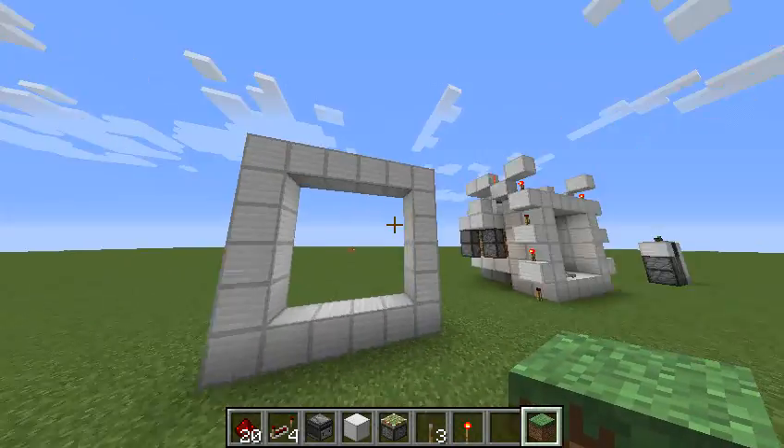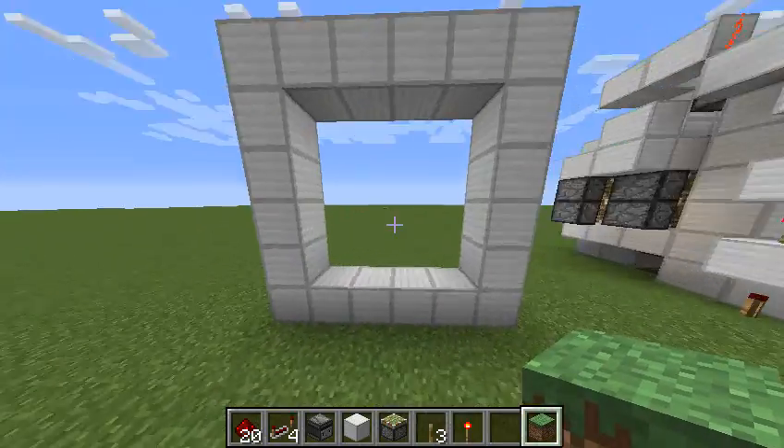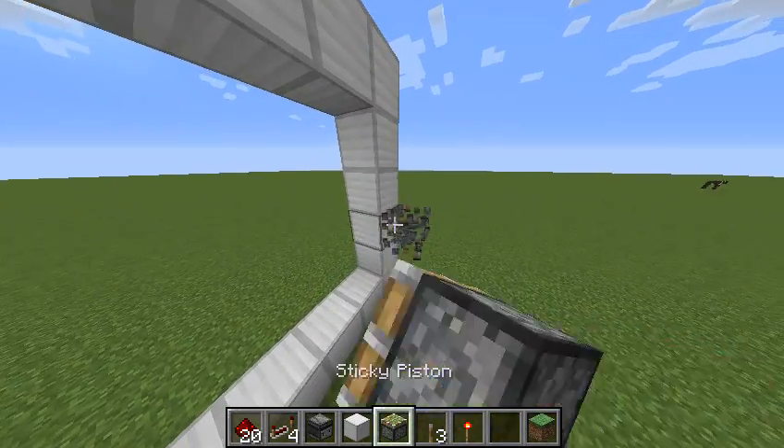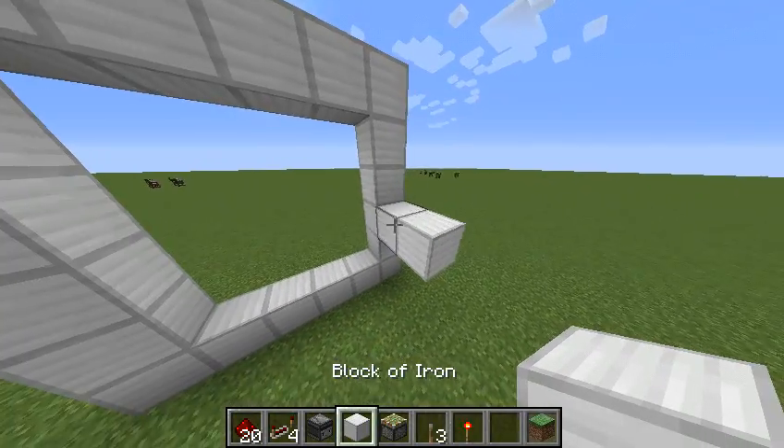The way you're going to build this is you're going to start yourself out with a sort of 4x4 hole loop thing. Then you're going to want to build sort of your double piston extenders, which are going to be something like this.